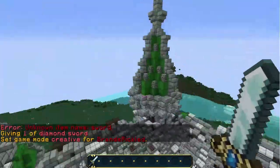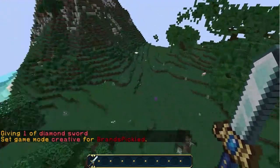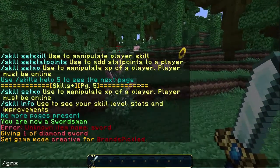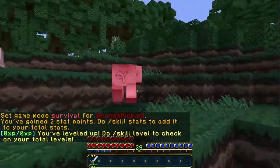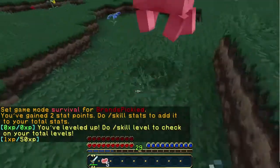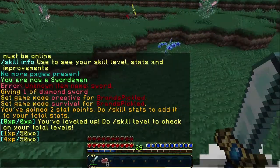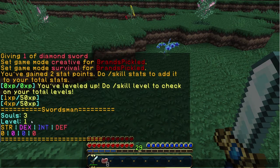Let's kill some of these piggies. You can see I'm gaining XP and it comes up in chat — so every pig I kill I get XP. You've leveled up! So if we do /skill level, it will give me information: my strength is zero, dex is zero, int is zero, defense is zero. Level one, three souls.